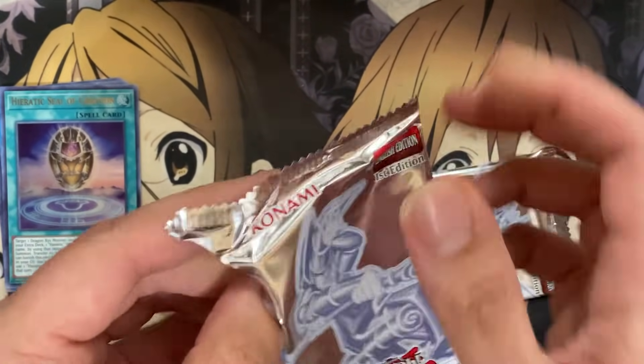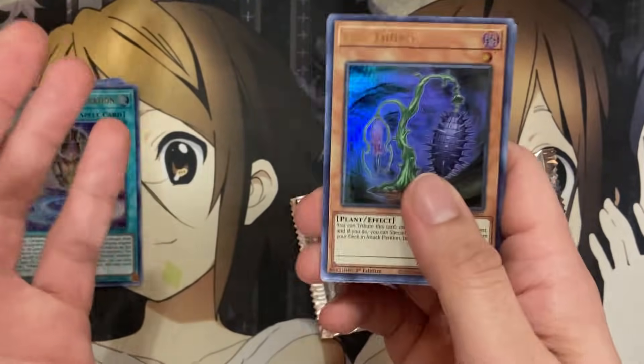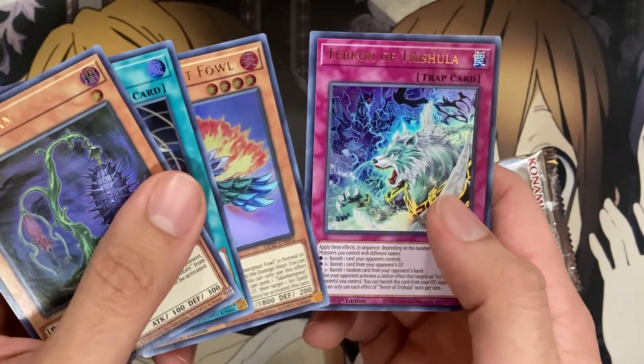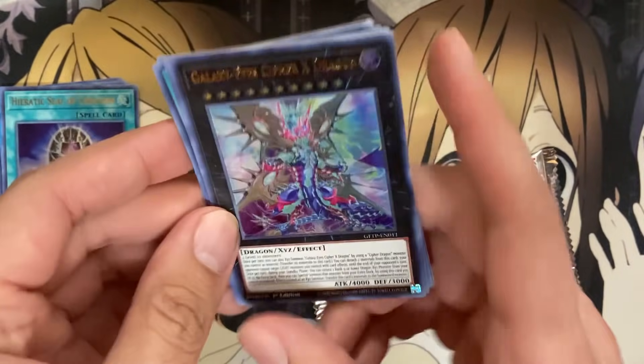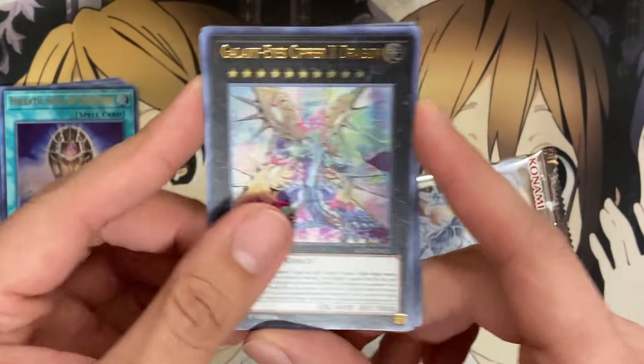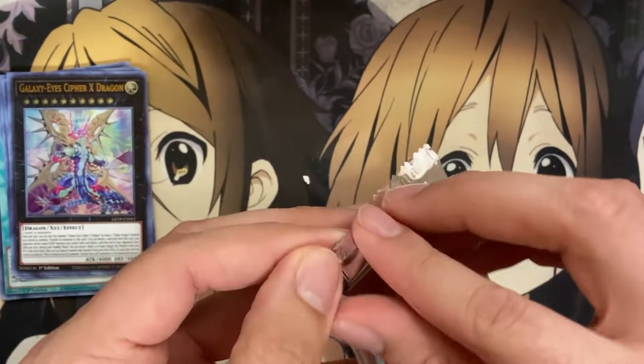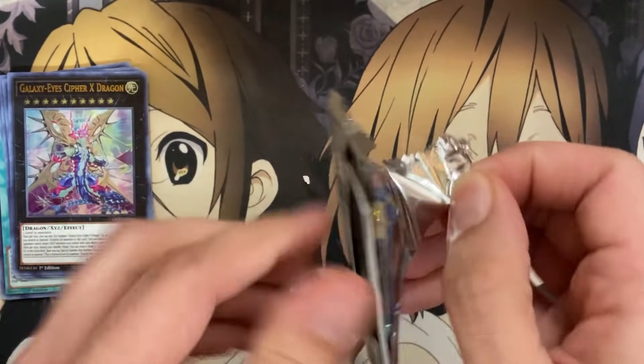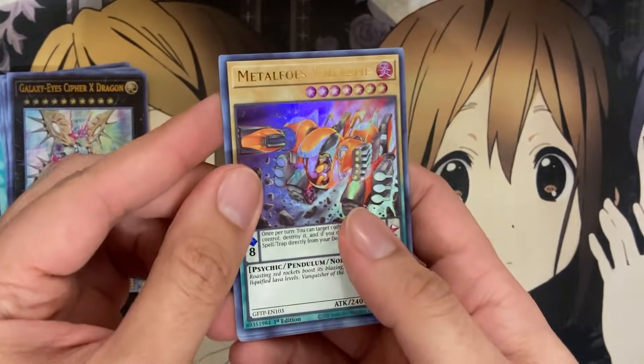Evil Thorn, Resonair, Call — just gotta collect my thoughts for a second. We have a Galaxy Eyes Cypher X Dragon. That was great, that was cool — I'm very, very happy with those results.